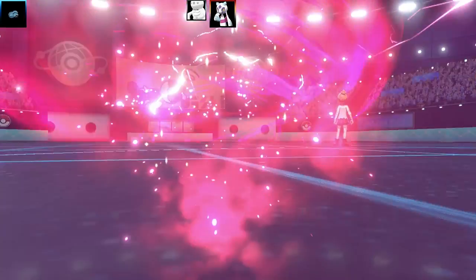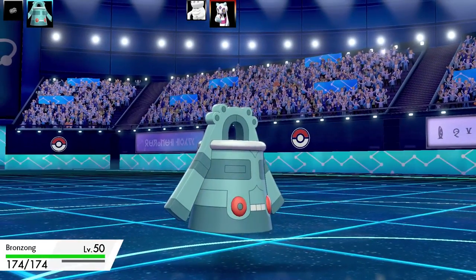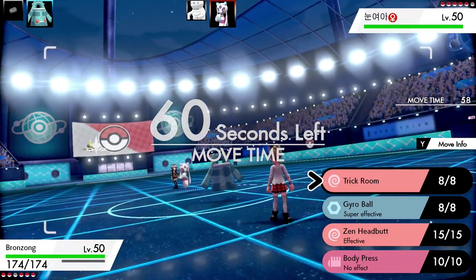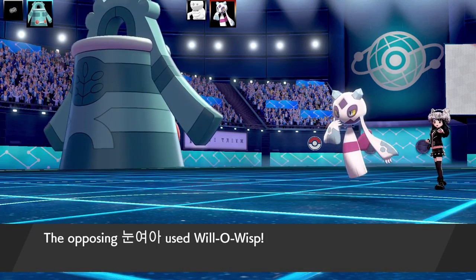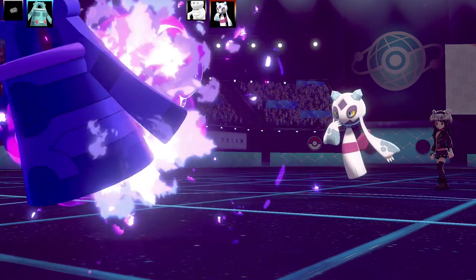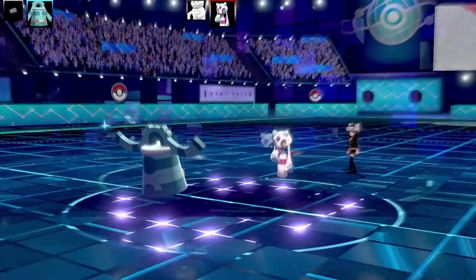Since Frostlass had Hex, that told me it's probably got a status move like Willowisp. So I thought, let's go into Bronzong and test what it actually has. This Bronzong is actually pretty good against the opponent's entire team — they were running all Ice-type Pokemon. I thought, let's go for a Trick Room, and of course they go for Willowisp. Even if Bronzong is burned, Gyro Ball is going to do a heck of a lot of damage. It's not very bulky, so Bronzong is going to set the Trick Room up.